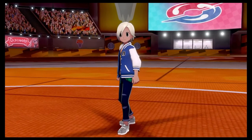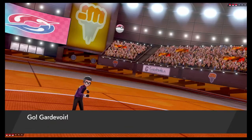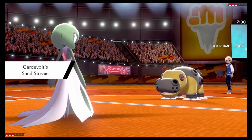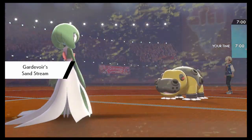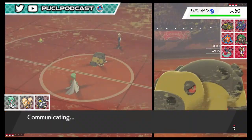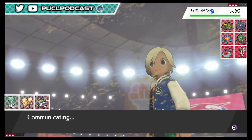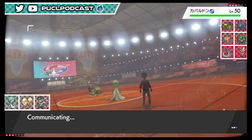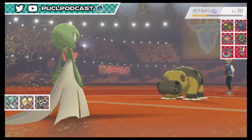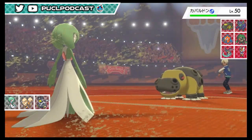I think if we bring Jolteon, we have to lead with it and pivot in and out - volt switching is much better in that case. I think we just click Energy Ball on Gardevoir - it's not something they'd expect us to have. I'd like to save going big until we absolutely have to. Seeing Hippowdon is good for us because two of our three Pokemon can easily check it.